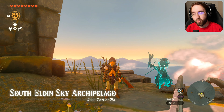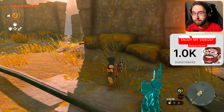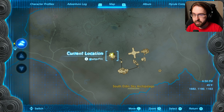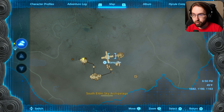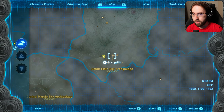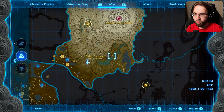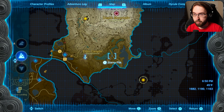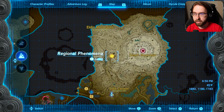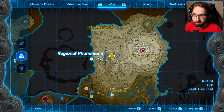Hello everybody and welcome back to more Tears of the Kingdom gameplay. I hope you guys are having a good one. In this video there are many things I'm going to try to complete. The first is to complete the South Eldinore Sky Archipelago and get the shrine that's way up here. Then we are going to dive back down to the surface and do the third Dragon Tear memory, which is the Switch located somewhere here. Then we're going to make our way up to Goron City and figure out what's going on.